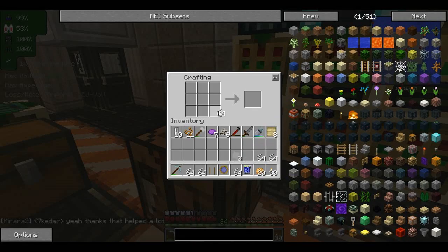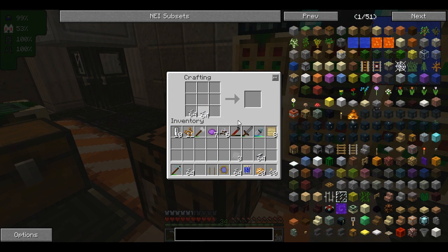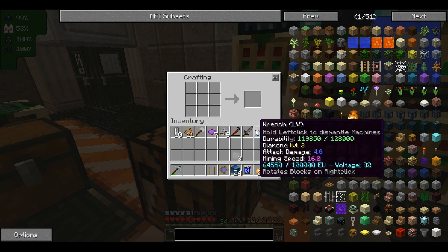Let's do some cable — double again. Now let us make the coils. Nichrome coil block. Finally.